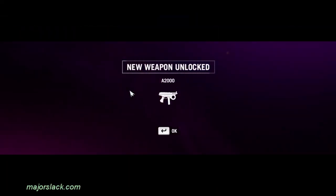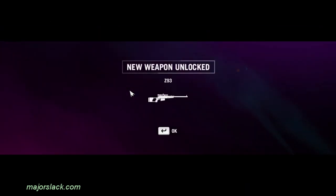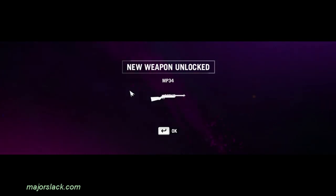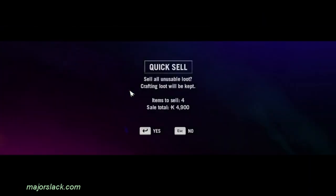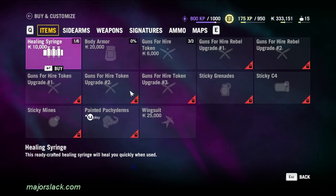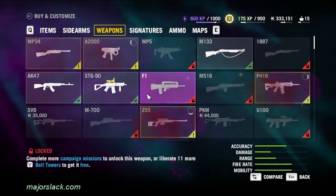A2000 — unlocked. P416 — unlocked. Z93 — unlocked. MP-34 — unlocked. Yeah! Who's your daddy? Just saying. Let's hold it up here, boss. Let's get some customizations. Z93 is already in slot number one.